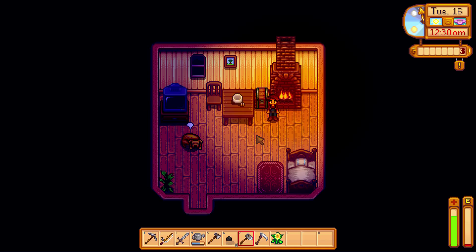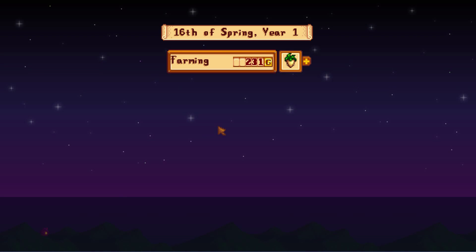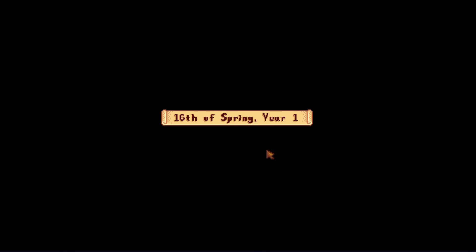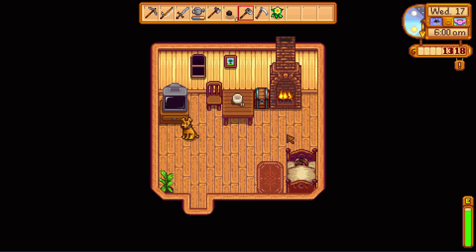Let's see how we made out for the day before cutting this episode. Farming gave us a ton, and we got foraging and some other stuff — that's more than enough money to buy the cauliflower seeds I want tomorrow, and to get them all planted along with the parsnips. Thanks for watching — stay tuned next time, we're going to spend another day in the mine and also do some farming. See you next time!